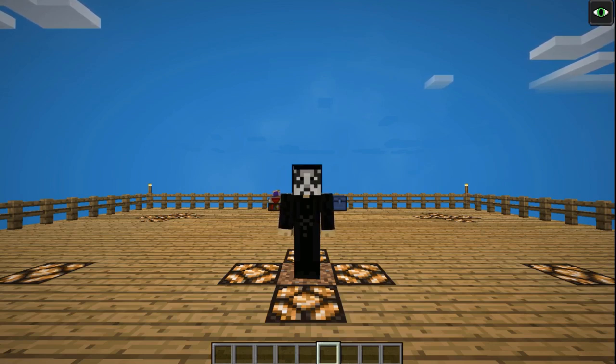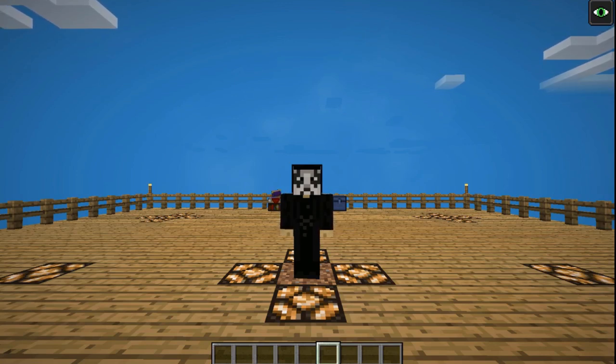Hello everyone, OnlyDraven here again, and today we're doing another tutorial in Minecraft Sky Factory 4. Today I'm going to be showing you how to use the Door Factory to custom design specific doors and alter current doors that already exist in the game. It's a fun little block that lets you do a little bit of special customization in your builds.